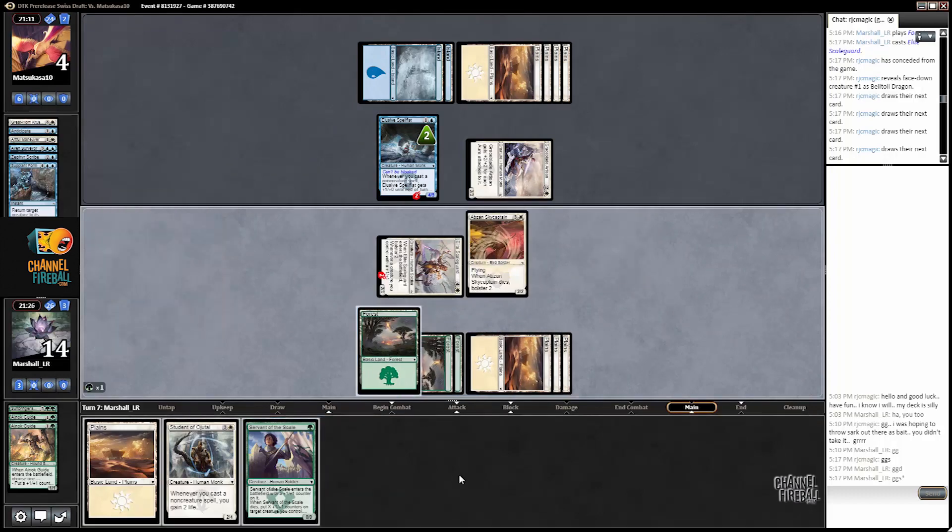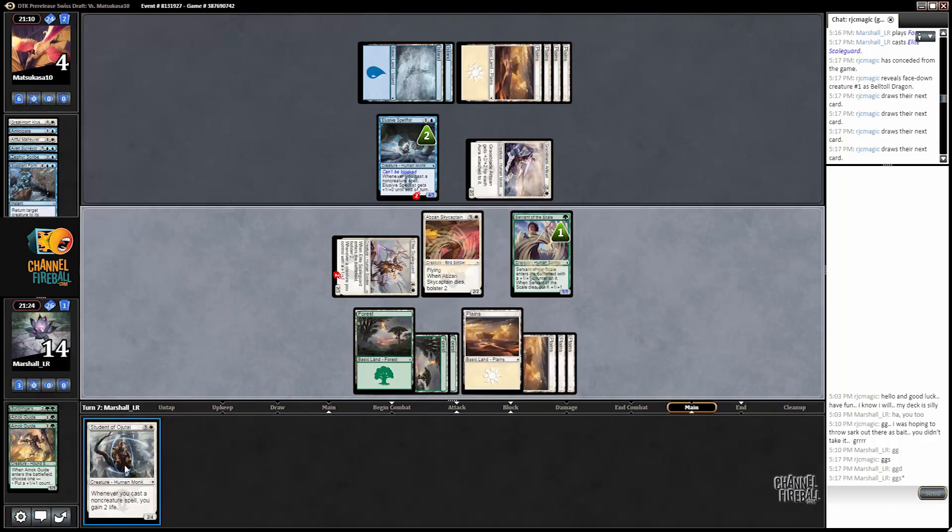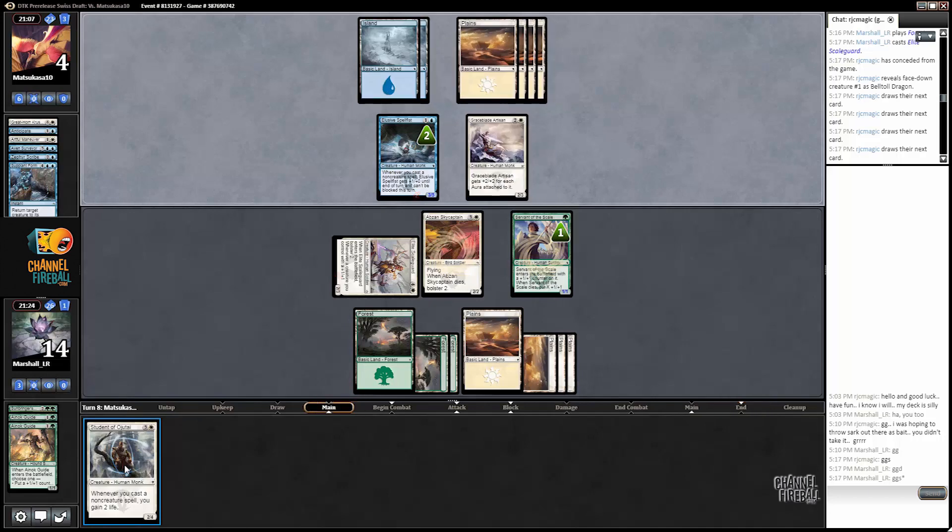We're going to play Captain, play Servant. Well, we're still keeping a lot of pressure up because our opponent decided to block with the flyer. In two turns we could kill them, and we got to keep our Elite Scale Guard with the way those blocks were made. It's interesting blocks — our opponent could have taken two damage and taken out the Scale Guard there.